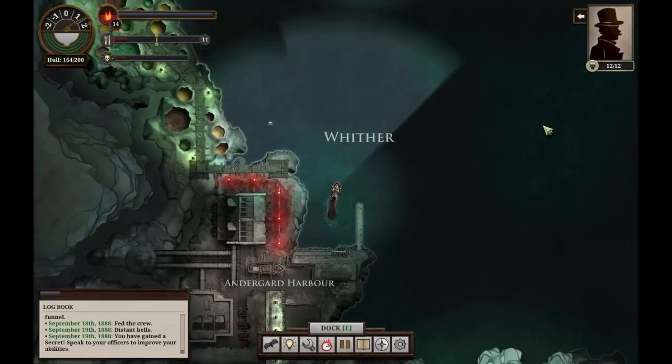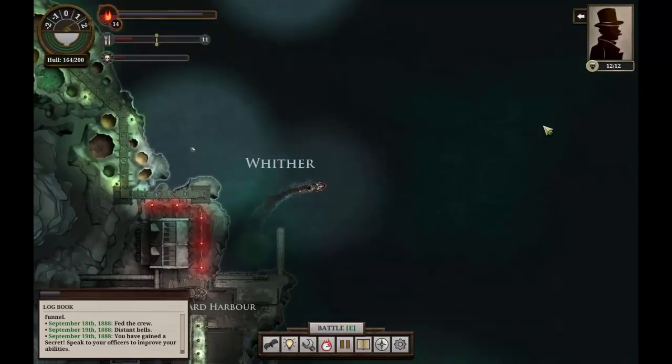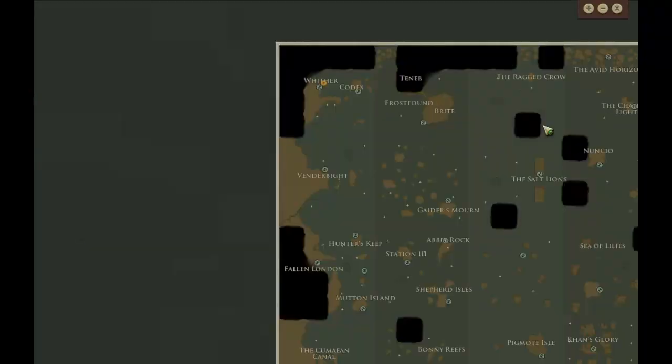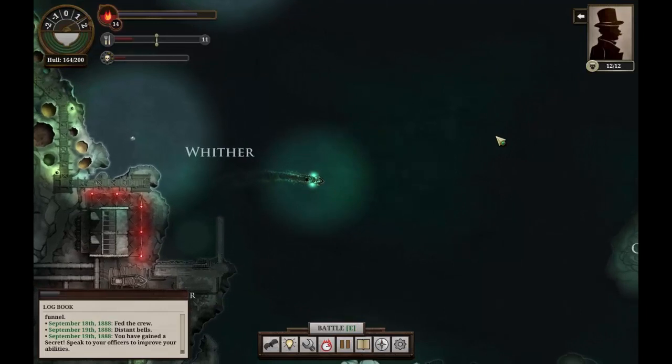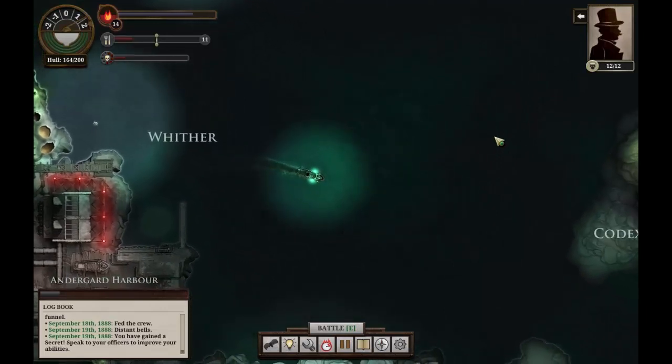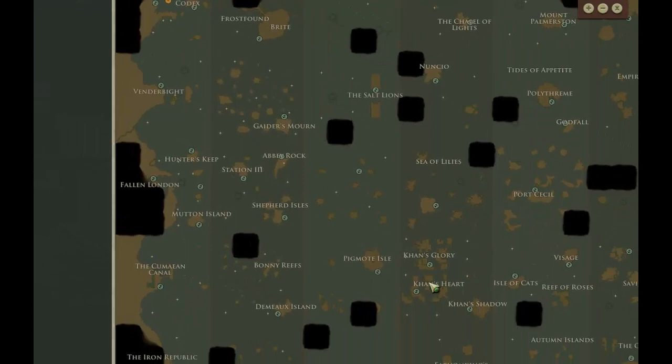Hello everyone, Vanguard of Valor here, and welcome back to Sunless Sea. So far, our journeys have been most illuminating. As we travel around the world again, we're discovering many more things. We've learned that our bandaged Poissonier wants to go down to Khan's Heart for some reason.